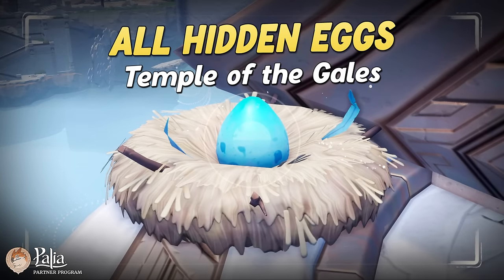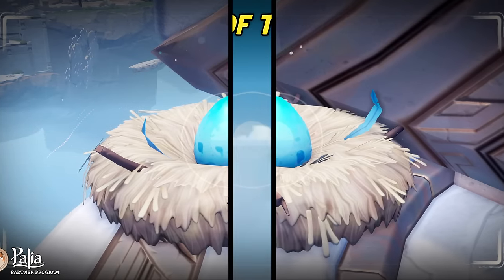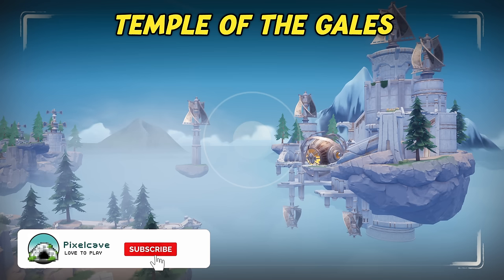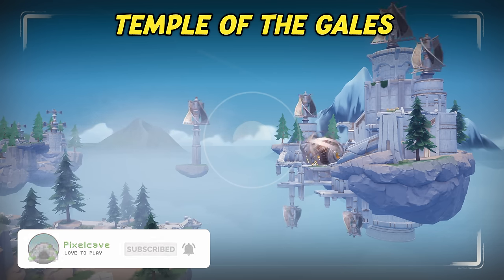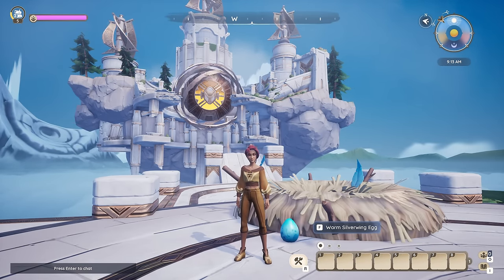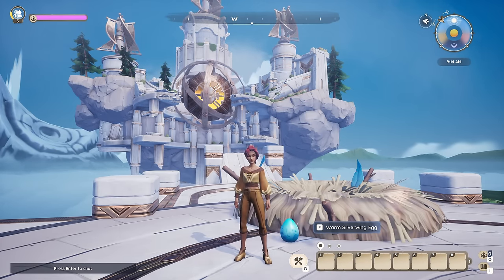Hi all and welcome to another guide for Palea. In this video we'll show you where to find all 15 eggs within the Temple of the Gales. That includes the 10 for the quest as well as the five optional ones that will unlock a secret chest. Let's get started at the very beginning, where the nest where you deliver the eggs is located.